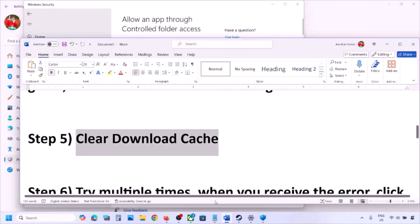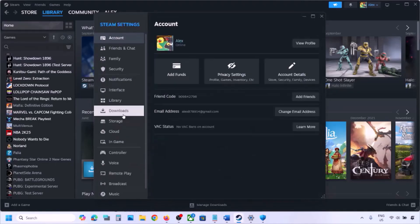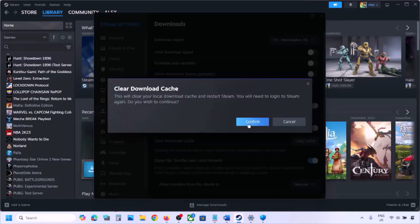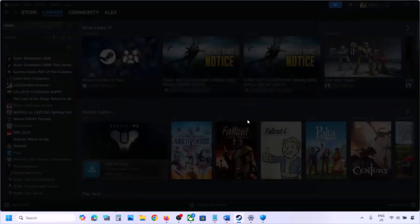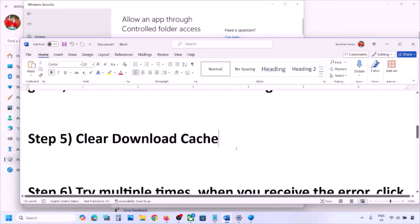The next step is to clear the download cache. Go to Steam, click on Steam, then go to Settings, then Downloads. You will see an option to Clear Cache — click on it and confirm. Once done, Steam will restart and you can check again.